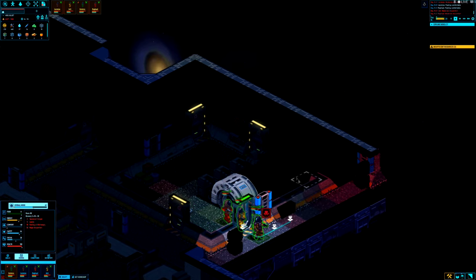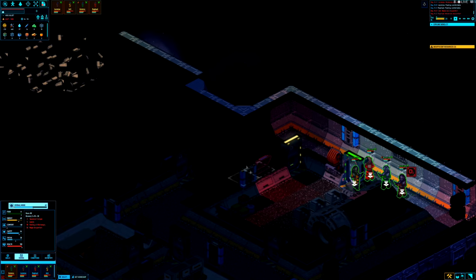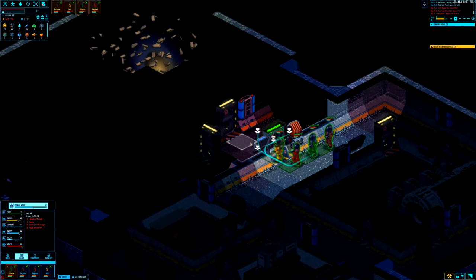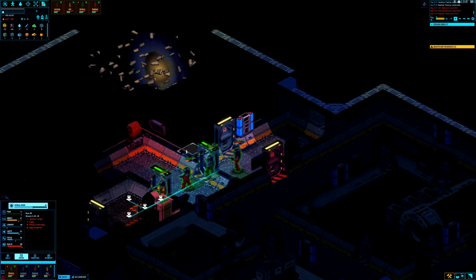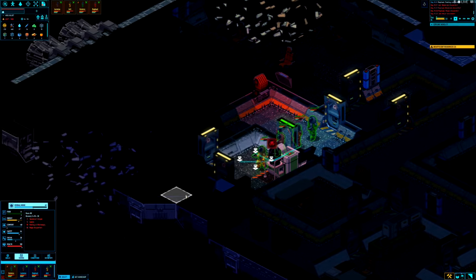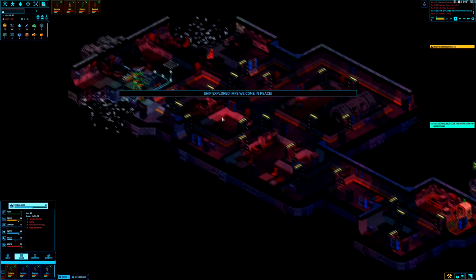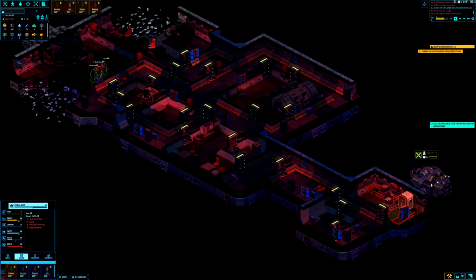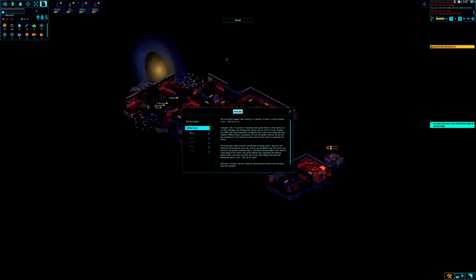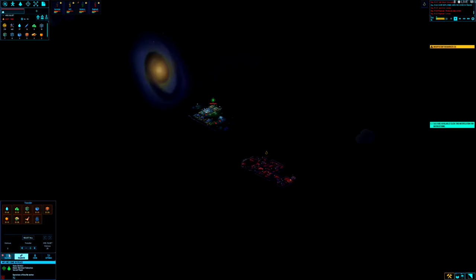They have a power generator we could use, but when you break down components you only get scrap. Still, this will be a nice ship to break down — lots of stuff we can use. Unfortunately there's no cryosleep casket with someone inside. We explored the whole ship and nothing to be found. We'll undraft the crew, let them go home, and in the meantime take a look at the data log called 'The Apocalypse' and 'Call Me Crazy.'